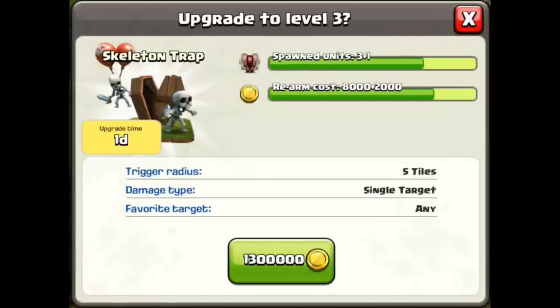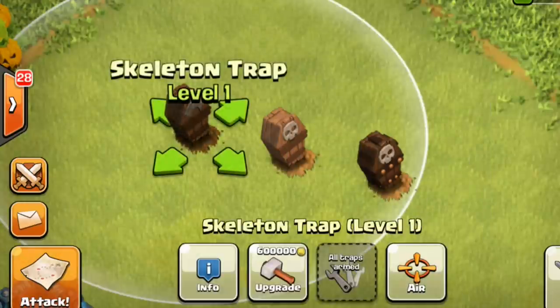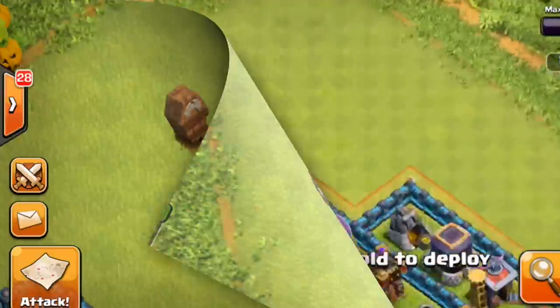At Town Hall 8 you get two Traps, upgradable to level 2. At Town Hall 9 those same two Traps can go to level 3. And finally at Town Hall 10 you've got three Traps that can be level 3, for a total of 12 Skeletons that can be spawned onto the battlefield.